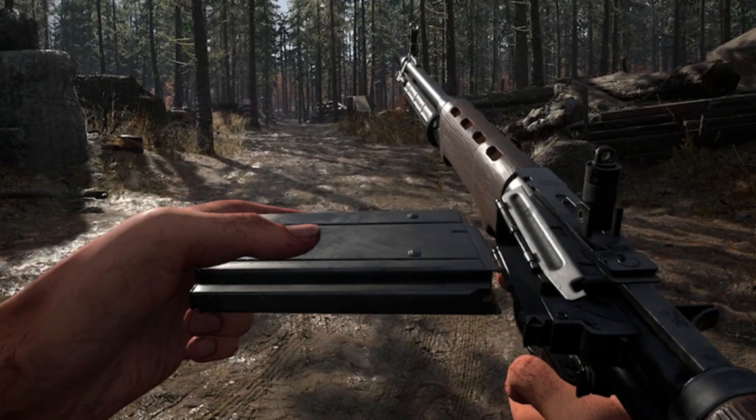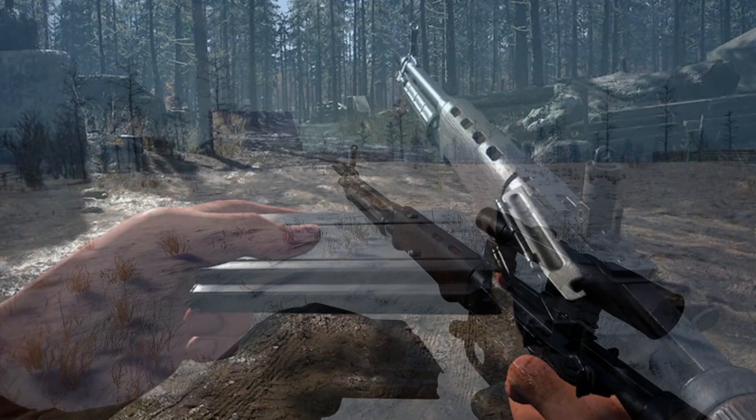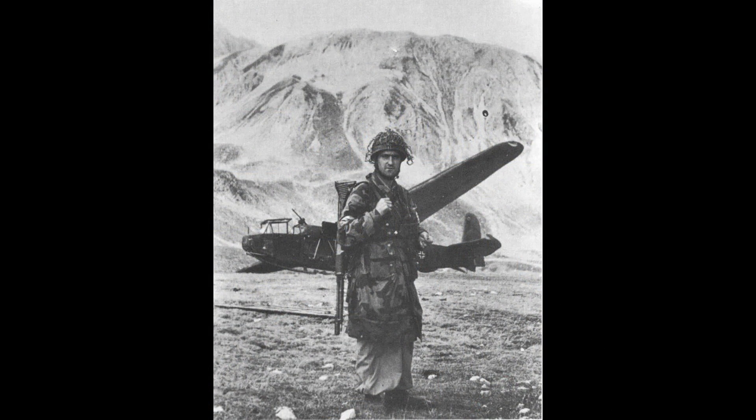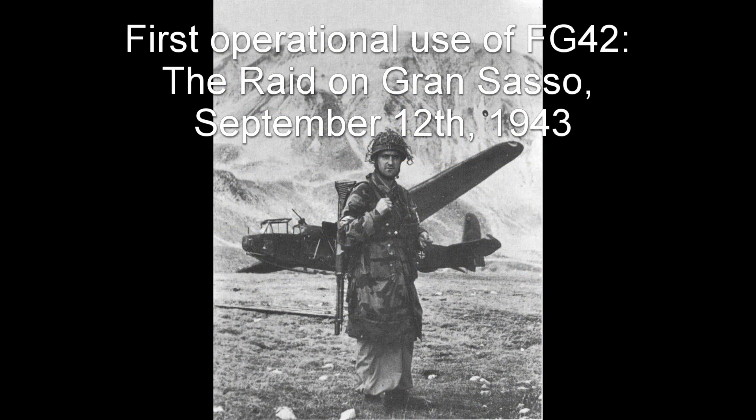This also means the FG 42, which is available in Hell Let Loose for the Automatic Rifleman class and one of the sniper loadouts, should not be available on the El Alamein map. Although prototypes were being tested in 1942, the FG 42 would not go into full production until 1943, and from my research it seems the FG 42 was first used in combat in 1943 — after the Battle of El Alamein.